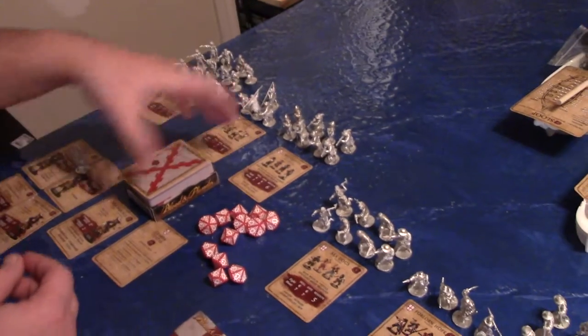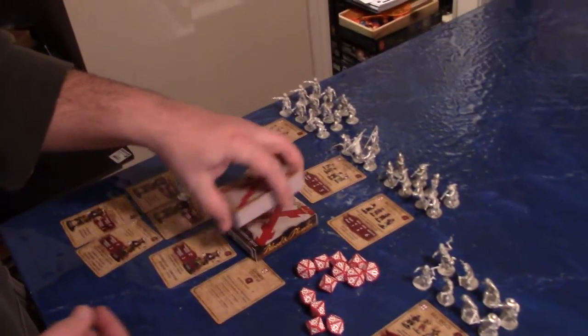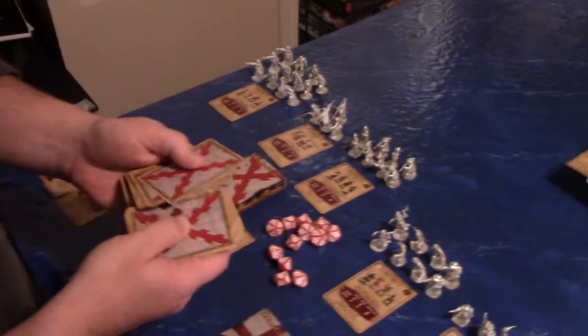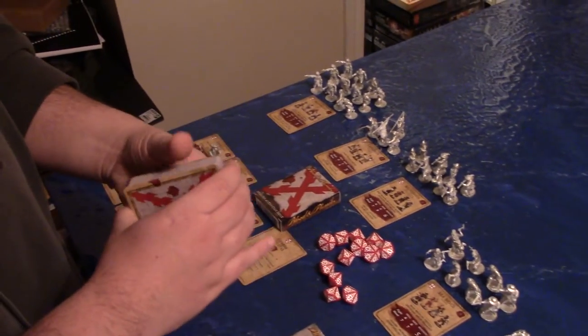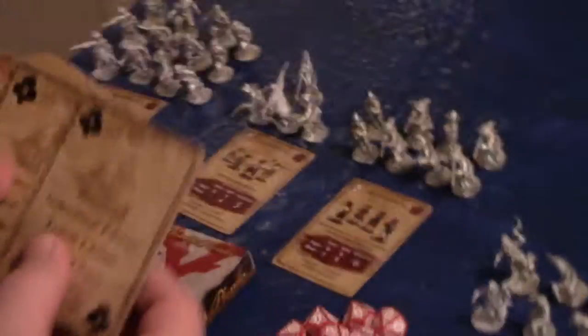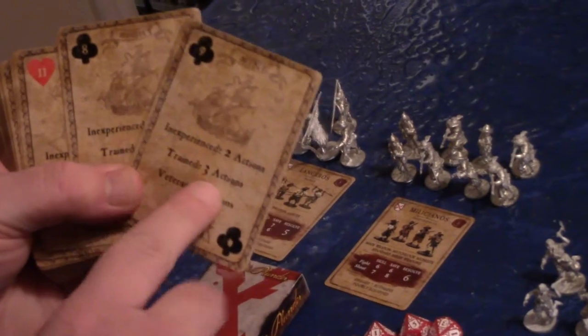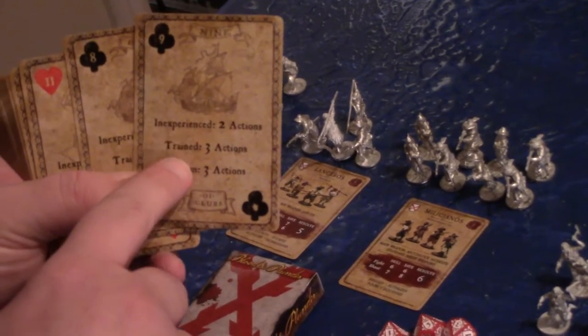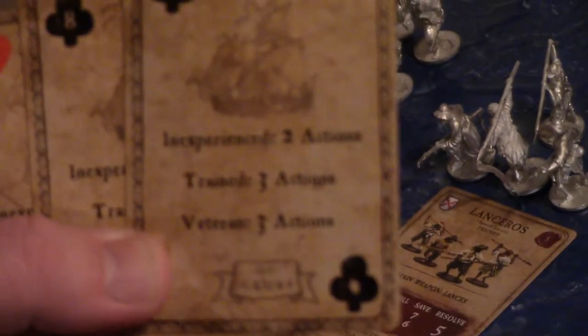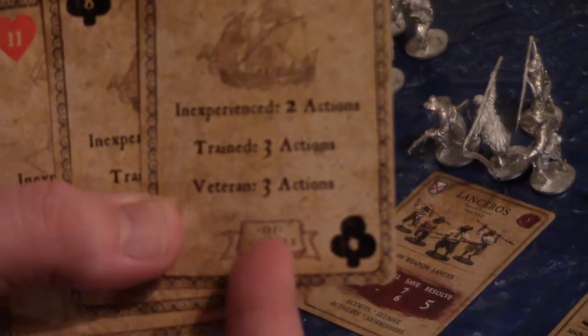One of my favorite parts is the deck system. Each faction has their own deck of cards — basically a 52-card deck, which is interesting — but each one has different actions for different troop levels. Inexperienced troops activated with a card would have two actions, trained troops three, and veterans three as well.